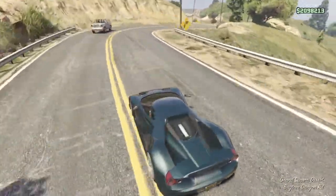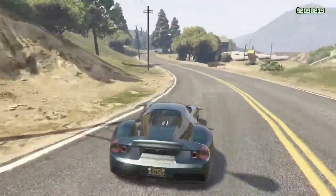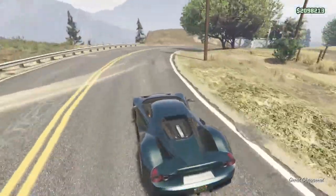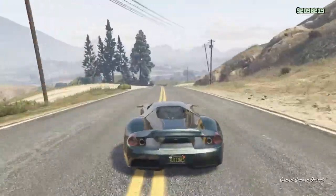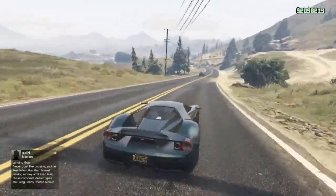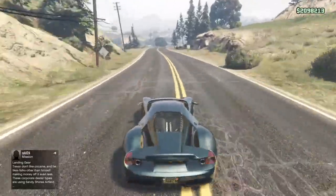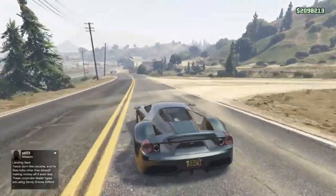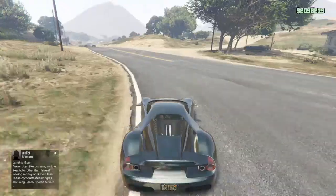Hello guys, Sebastian 11 here. Today I will showcase the new FMJ. It's based on the Aston Martin Vulcan — you can see that on the headlights and the front design. The rear end has a bit of La Ferrari, but it's mostly the newest Ford GT 2017.